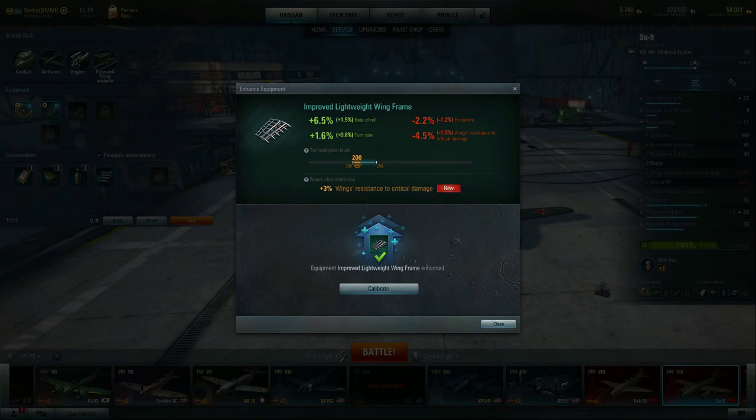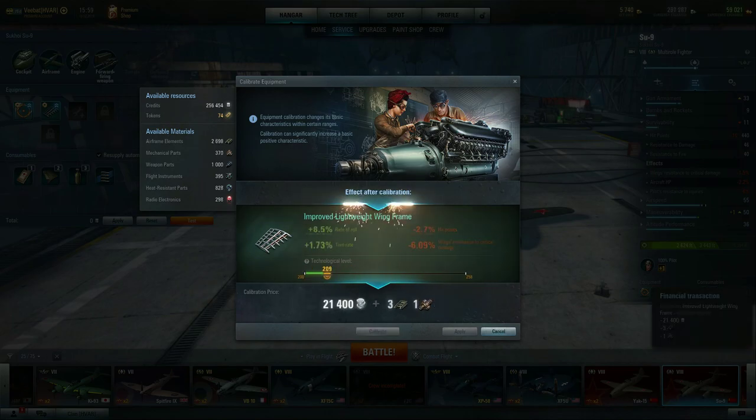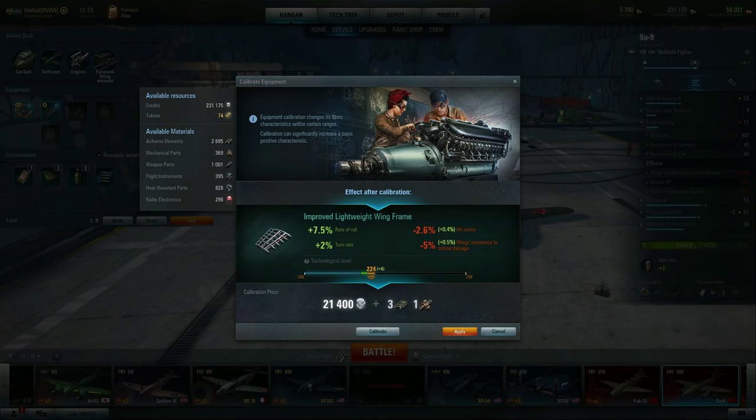There's also an option to calibrate inside the improved lightweight wing frame — a sliding scale from 200 up to 285. I'm going to do this once but I don't advocate it; it's very much like gambling. It can give us a lot or give us nothing, and re-rolling risks going negative. Once you hit specialist and upgrade this again, your scale immediately jumps up to 200–300, so why spend valuable materials now?